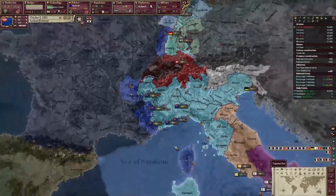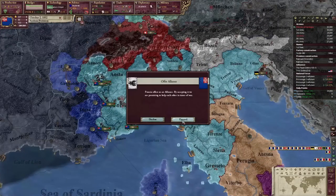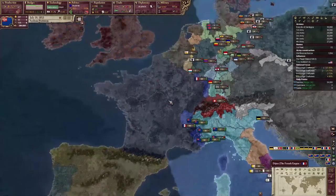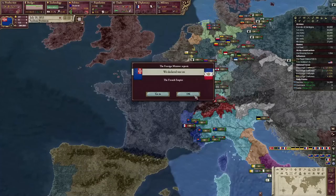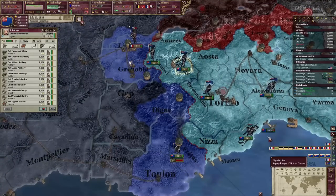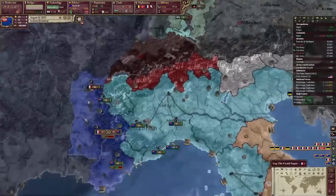Prussia wants to ally the measly state of Sardinia Piedmont? Yes, please! I'm thinking now that we're stable, we should declare war on France — that's just the thing to do. So we're going to declare war, acquire state early Provence, and call in our new ally the Prussians. The Prussians are always up for joining a war against France, so this should go well. I've got to be more confident — this will go well. How could it not?